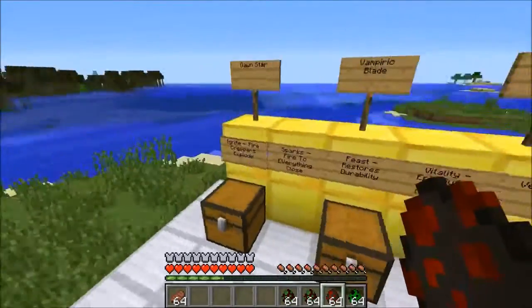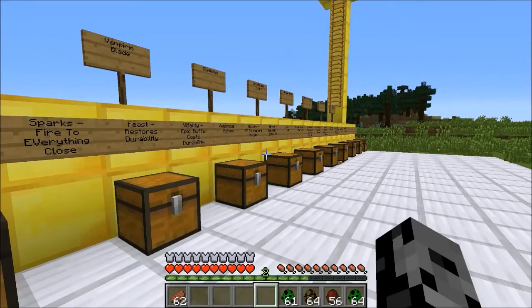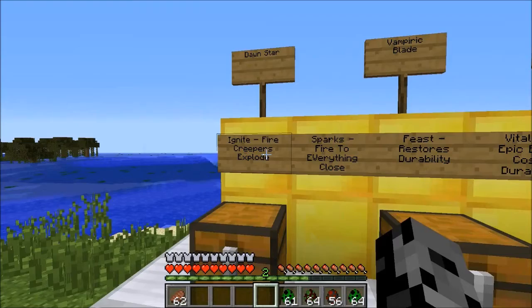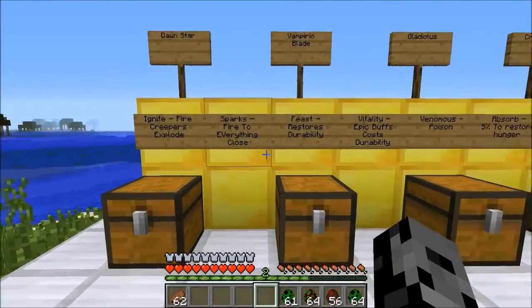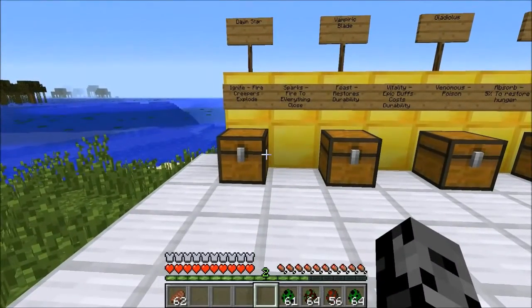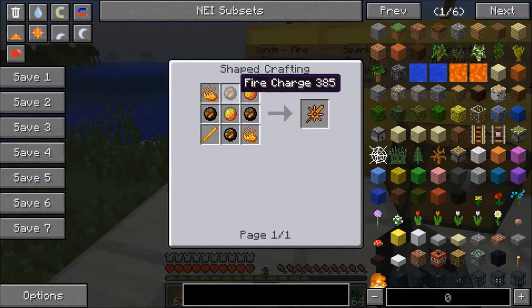First up, we are checking out the Dawn Star and it's got two custom enchants. Every single weapon has its own two enchants you can get on it, and some of them are pretty amazing. With this one we get Ignite — it lights enemies on fire, it's like fire aspect but a little bit better, and it actually causes creepers to explode automatically. The second one is called Sparks, at the moment a work in progress, but what it's supposed to do is light everything around you on fire. Imagine fighting like 10 zombies at night and killing them all with fire damage. To make the Dawn Star, which does six attack damage, it's gonna cost you a blaze rod, blaze powder, magma cream, and some fire charges. It looks really cool too — there's like a hole in the middle.